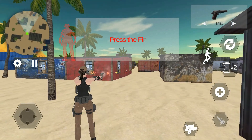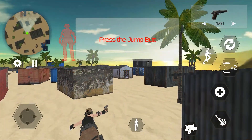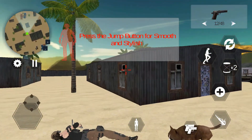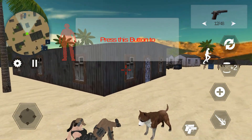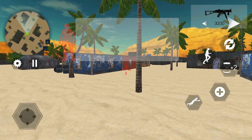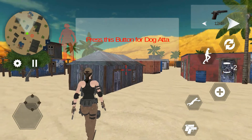Press the two gun button. Press the fire button for a smooth and stylish kill with the jump button. Press this button to get up. Press this button for switching between weapons. Press this button for dog attack.